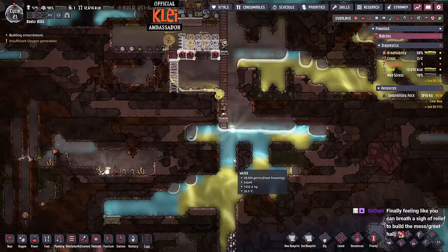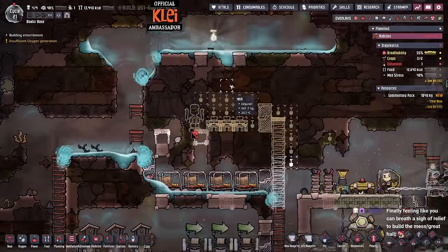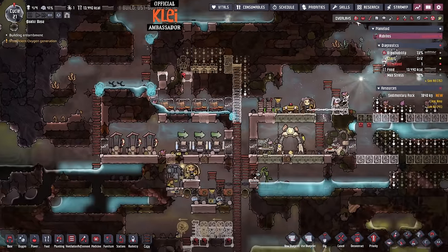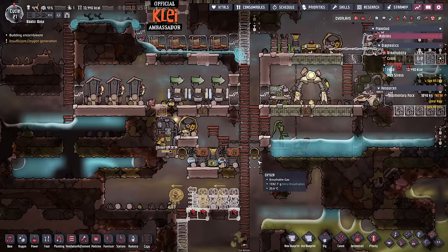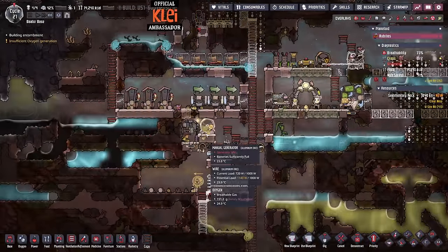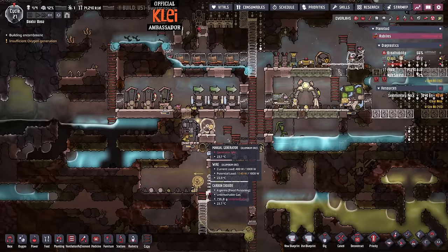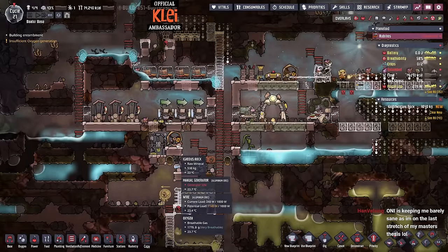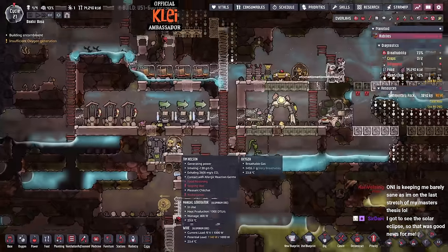We've got a huge waterfall going on. Usually we go for the great hall quite quickly but that was not going to happen. We should probably get some smart batteries and swap to that as well. So we'll take the refrigerator first, then we'll get the flower pot for the great hall, then we'll go back for power and smart batteries.